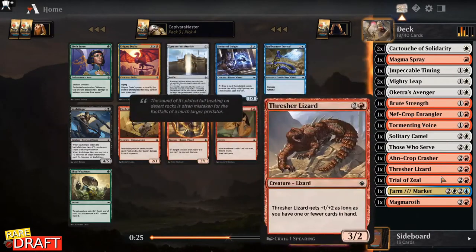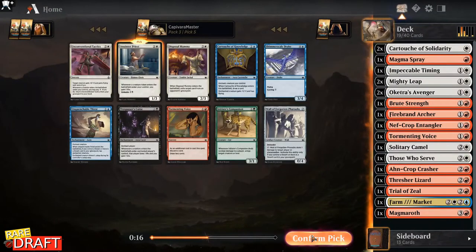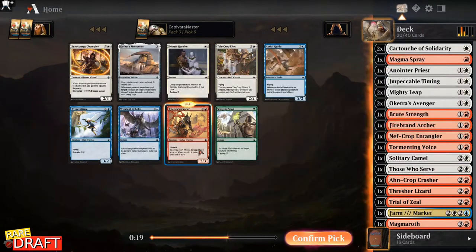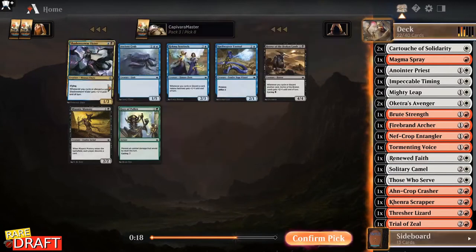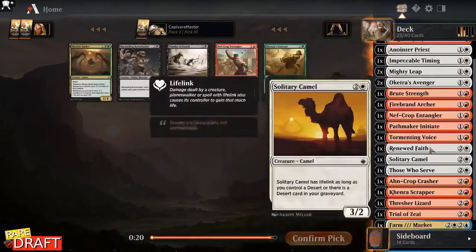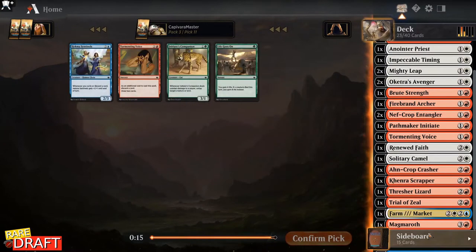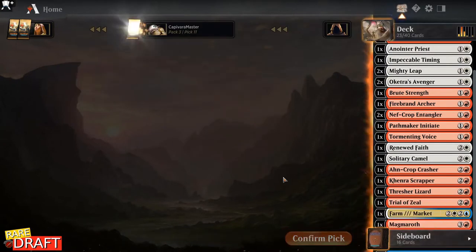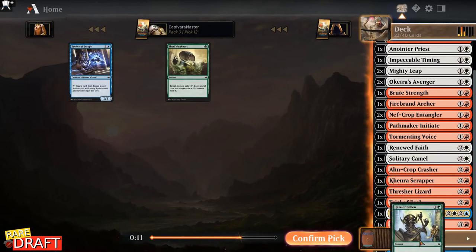In that case I'm just taking the Firebrand Archer — nine creatures now. I like the Anointer Priest here. Taking Camo and Scrapper. Taking the card with Cycle here. Going for Vault Progress. Pathmaker Initiate came back, but we don't see the Trial back — it's so picked. I finally have enough playables to maybe make a deck, though I'd like to have more options. Taking Those Who Serve out here. Tormenting Voice — in the worst case we can play Tormenting Voice and 18 lands to make our deck a little thinner. Let's go.